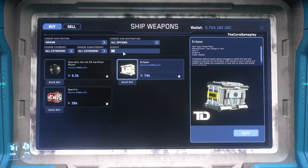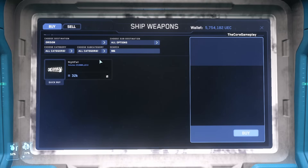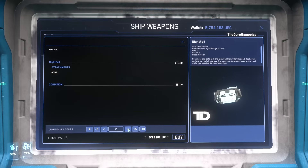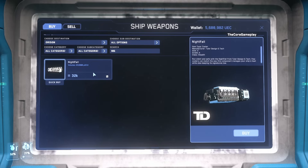For our coolers, we're going to buy two Nightfall coolers. We buy two because we can turn one off, and if they destroy one cooler, we can turn the other one on again. If you can't afford two, just buy one — but I'm going to buy two just in case. This is all we need at this location.